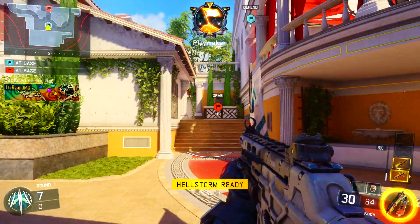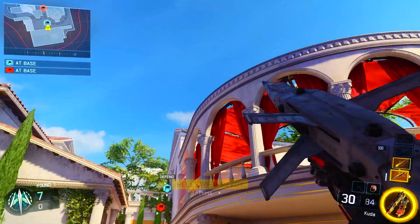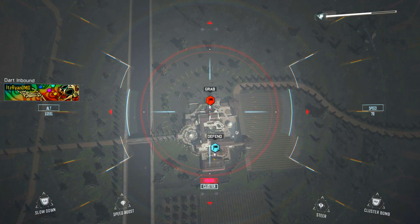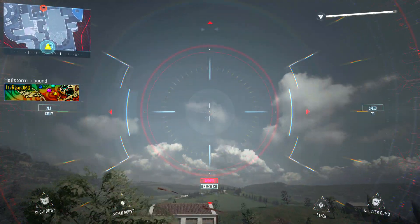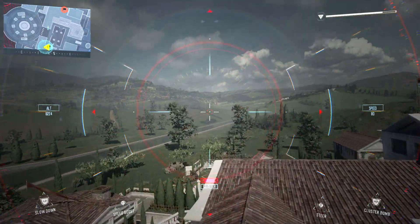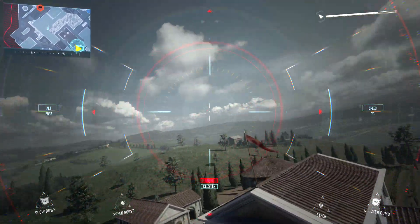What you want to do is get your dart in your hand ready to go. As soon as you throw your dart, you want to spam right on your controller. What will happen is it will open up your hellstorm missile. You'll know if you've done this glitch correctly because you'll see your hellstorm missile screen for just a second, and then it switches back to the dart.